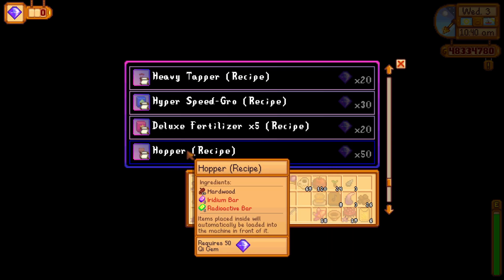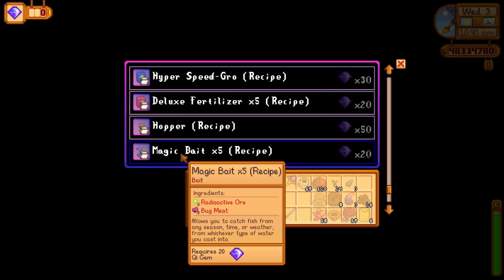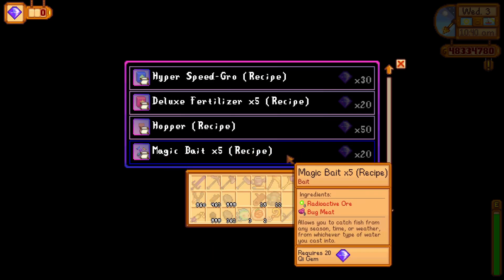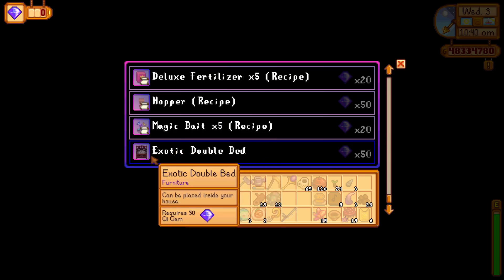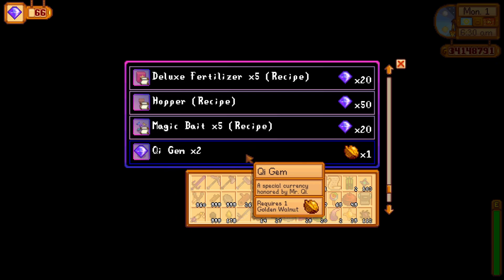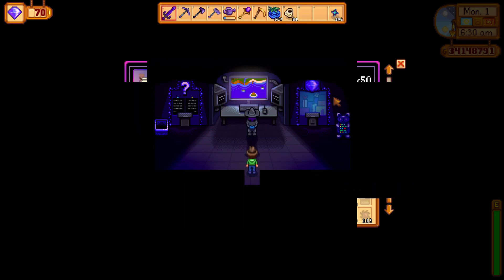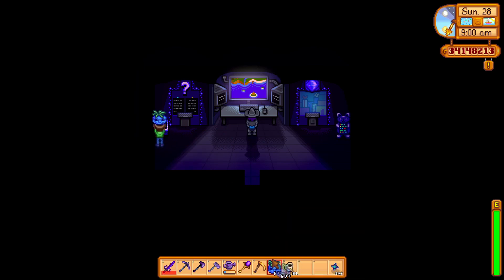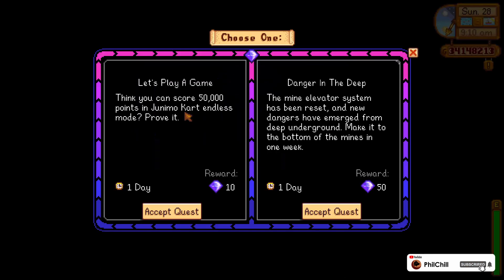You can also buy the recipe for the hopper machine so you can craft it yourself without needing to buy it, and the magic bait recipe, which will help fishermen catch more fish. At the end, you can get an exotic double bed that looks awesome. If you have some extra golden walnuts left, you can exchange them for key gems at the reward shop. The 1.5 update brought a lot of new things to the table in Stardew Valley.